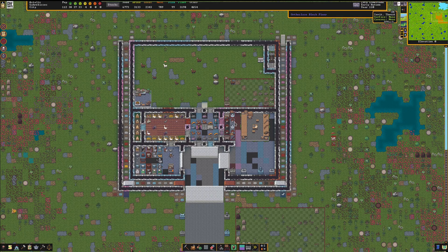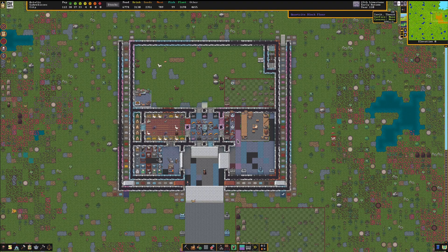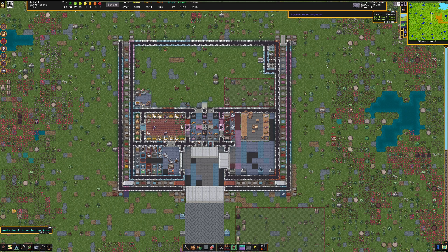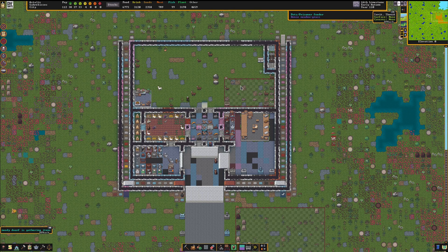Our trading depot is over here with our trade goods getting accumulated here. They're split into inorganic and organic goods so that we can separate them easily for different traders with different ethics. We have some levers up here for controlling the bridges, especially useful when invaders are coming through. And then we have our grazing pasture up here at the top, with a milking and shearing station right here, and a staging area for caught wild game and invaders that fall into our cage traps and weapon traps along the side.